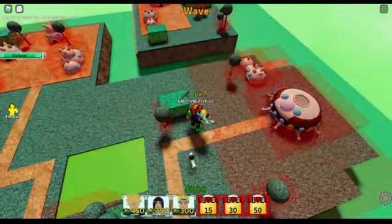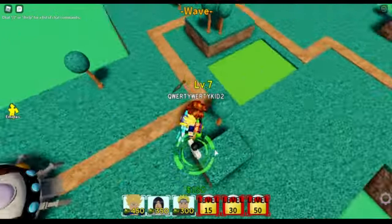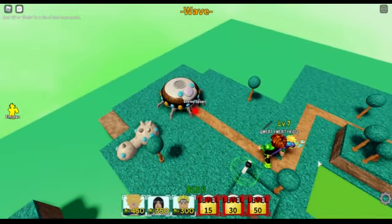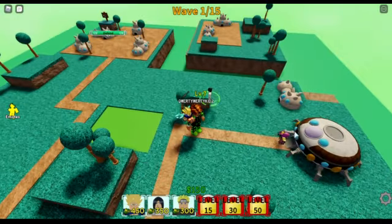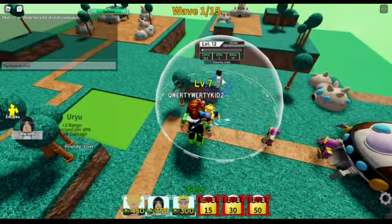The first thing I do, I'm gonna place an Uryu right here on the edge. I'm gonna place 6 Uryu here - right here and here. And then I'm just gonna spam Uryu, not gonna place anything else. Once I have all the Uryu I can on this side and this side, I won't place any on there because that's just a waste. I don't think I'd need to put any here after you guys see how OP it is.